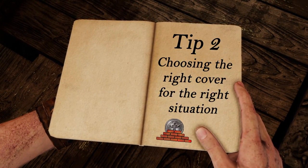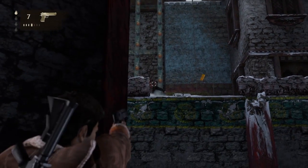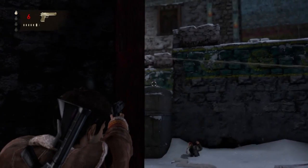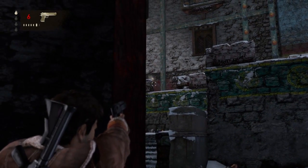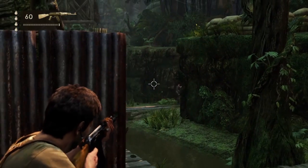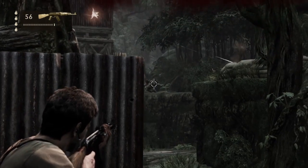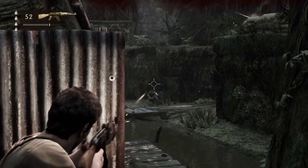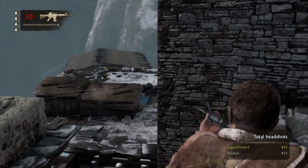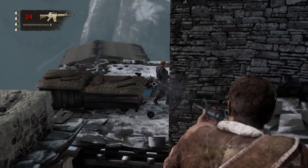Tip number two: choosing the right cover for the right situation. In Uncharted Drake's Fortune, you could pick off enemies a lot easier by standing behind cover rather than in cover to get a good angle where they couldn't hit you. That's still possible in Uncharted 2, but it's not 100% as reliable as it was in Drake's Fortune. You kind of have to assess whether it's a good time to use it, because I was still getting shot a lot.